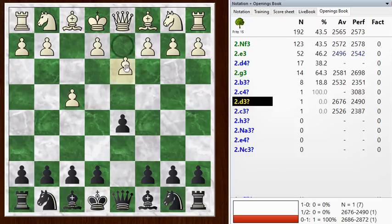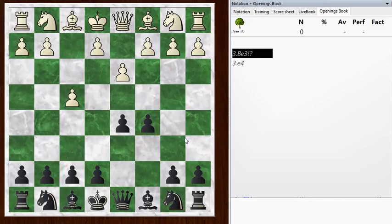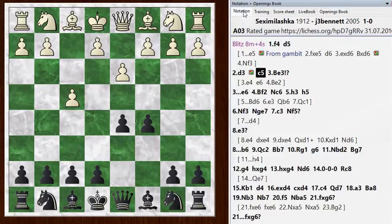My opponent went with a very rare move, D3. And so we're just out of the opening book at this point after I play C5. Knight F6 is certainly a viable alternative here — you don't want to develop this knight. You want to avoid developing the C knight until you've decided what you're doing with this pawn, so I just put it up here right away so I'll be able to play Knight C6 at any point. And we are just out of the opening book.